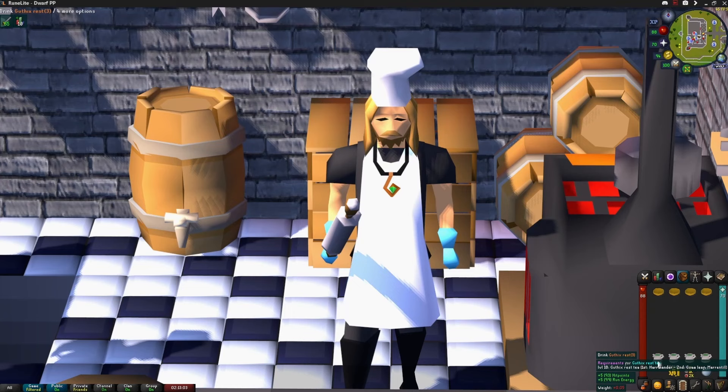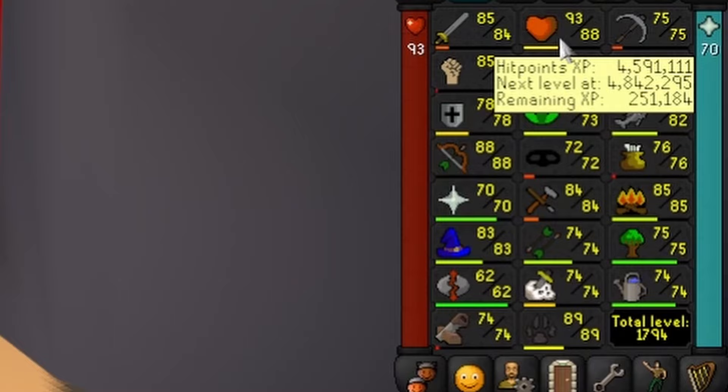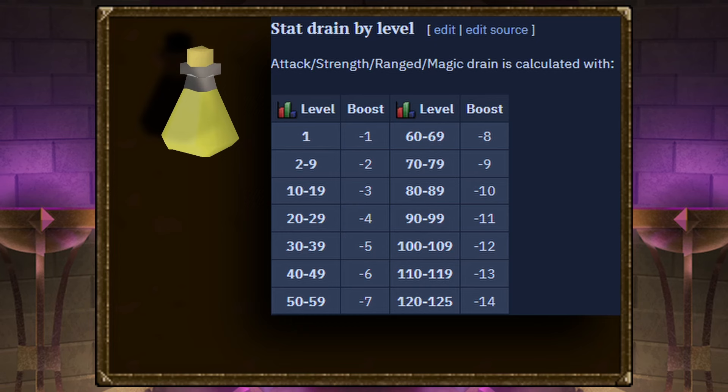Some of the foods you'll try in RuneScape have the ability to heal you above your maximum hit points level. This is called over-healing. One such item is the Saradomin Brew, a staple of high-level PVM and PVP alike. Brews lower your attack, strength, ranged, and magic levels by a tenth of each level plus 2. In exchange, they raise your defense level and heal you by a similarly scaled amount.